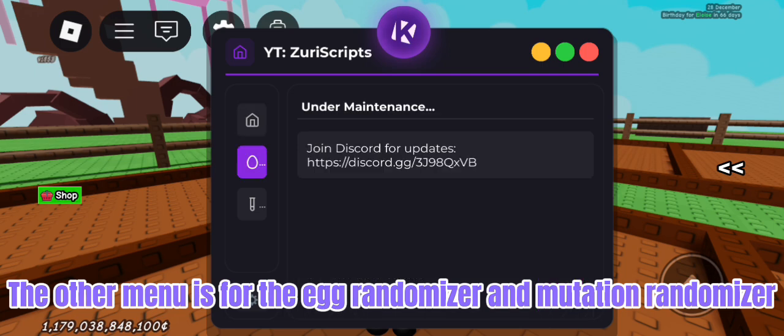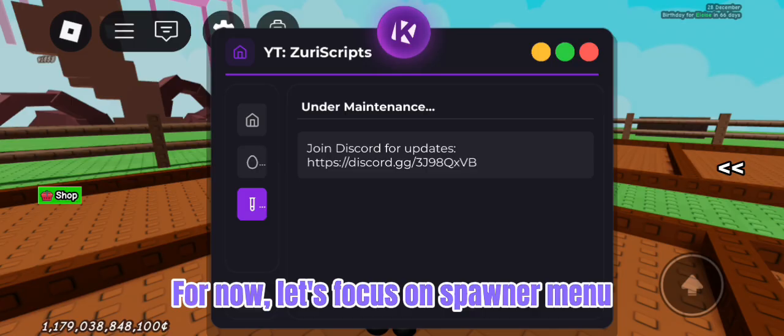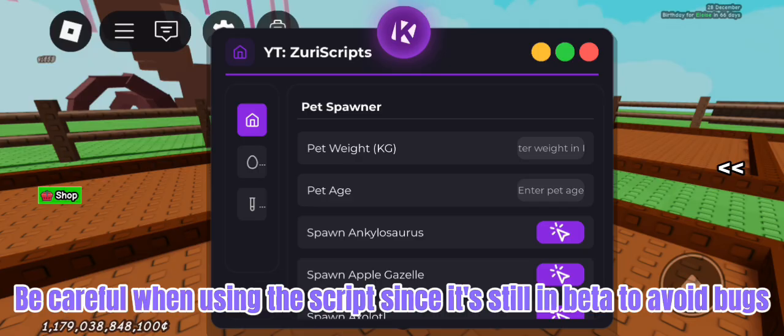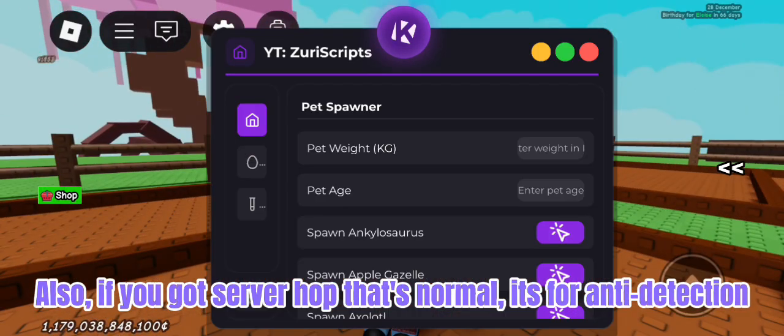The other menu is for the egg randomizer and mutation randomizer — I will add it in the next video. For now, let's focus on the spawner menu. Be careful when using the script since it's still in beta to avoid bugs. Also, if you get a server hop, that's normal — it's for anti-detection.